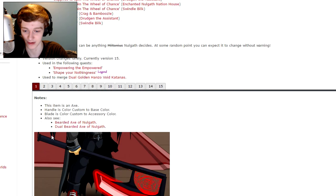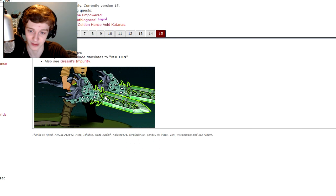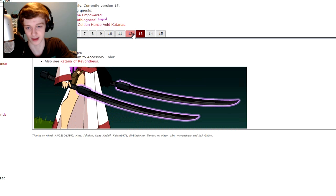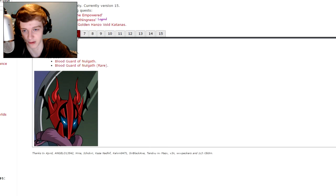If you have access to one of these pets, that's definitely the way to do it. Here are all the different variations — some of these have turned into permanent items and some have not, so hopefully more will become permanent. This is the most recent one, the 15th variation of the random weapon, which is the one we had a few days ago. As you can see, these are all different weapons you can get from Nogath quests.